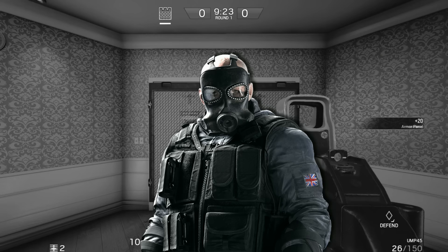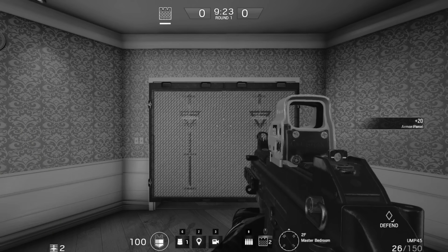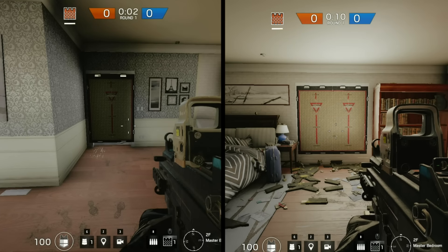Unless they have Sledge. But don't forget Glaz can also shoot through it with his rifle. These barricades can be put on doors and windows and should be used.